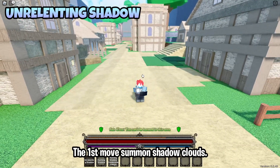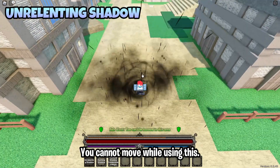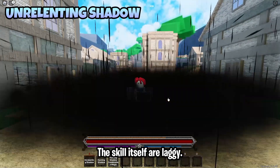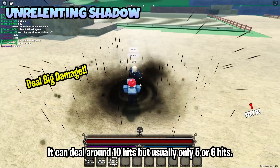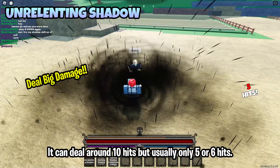The first move summons Shadow Clouds. You cannot move while using this, and the skill itself is laggy. It can deal around 10 hits, but usually only 5 or 6 hits.